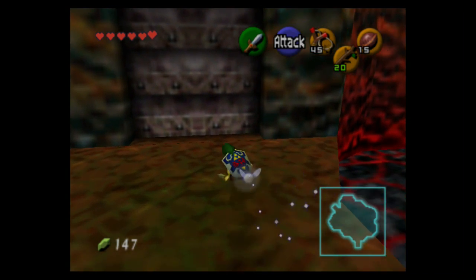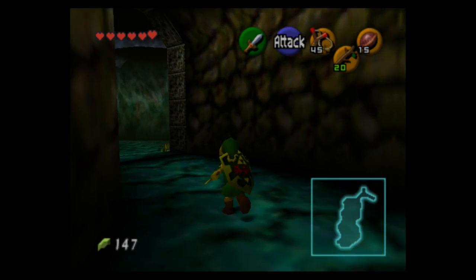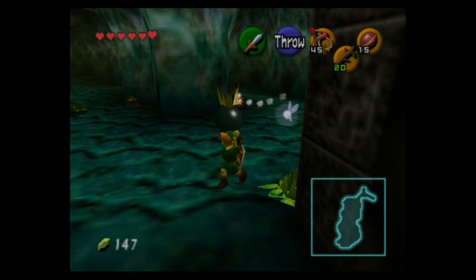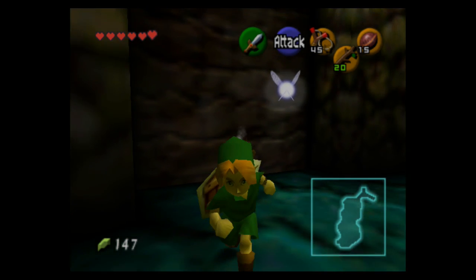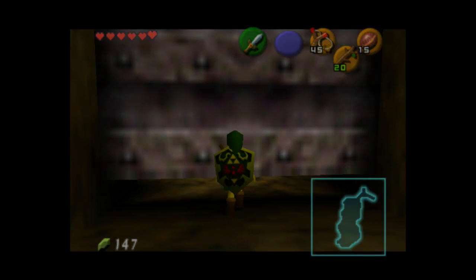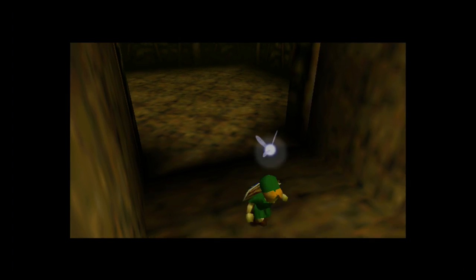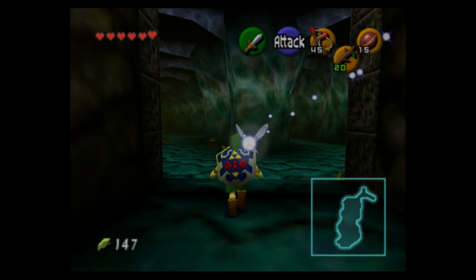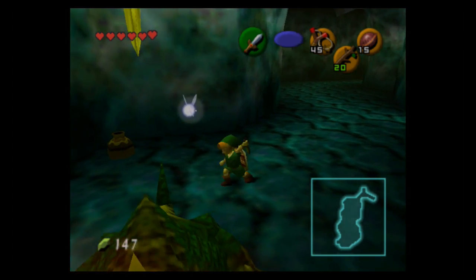In this room there are some bombs and some tough enemies. Bombing this wall over here leads to a business scrub — this is sort of the first proper example of one. We're not really going to get a good look at him because I realize who he is and leave, since I don't need anything from him. I think he sells Deku Sticks for a ridiculous price.